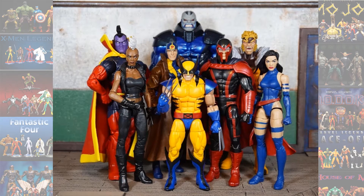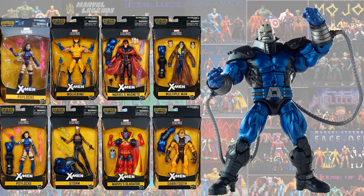Next is the Apocalypse Build-A-Figure wave. In order to build Apocalypse you needed to buy one of the versions of Psylocke, Storm, Gladiator, Sabretooth 2, Multiple Man, Magneto, and Wolverine — so you actually had to buy every figure in order to build him. There was also a different version of Psylocke with the purple hair.